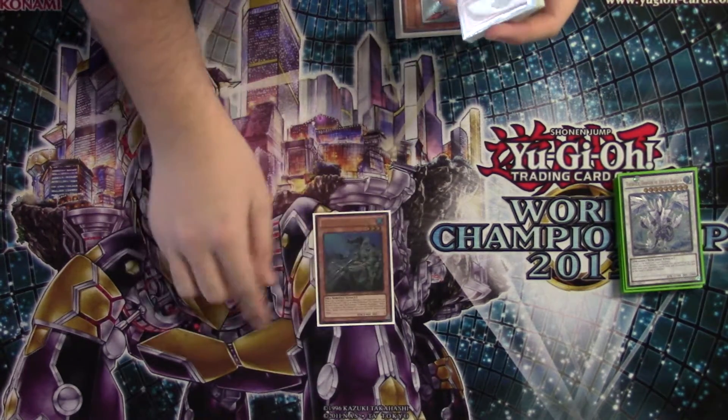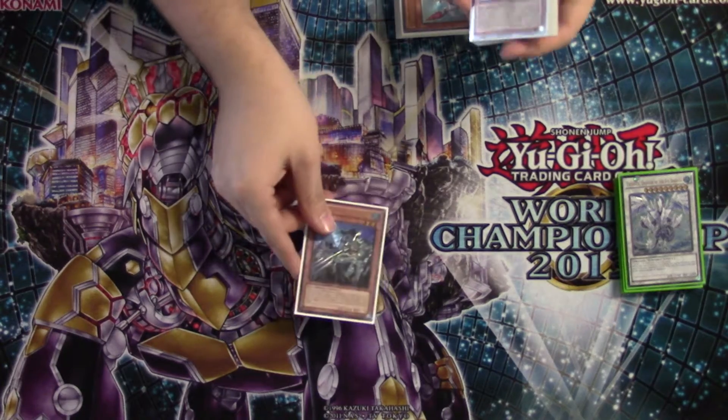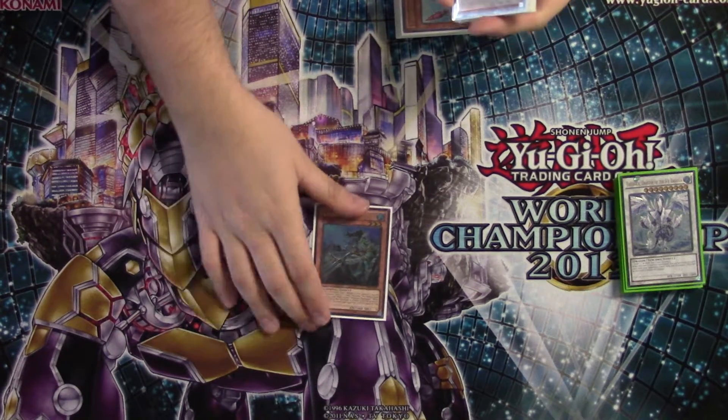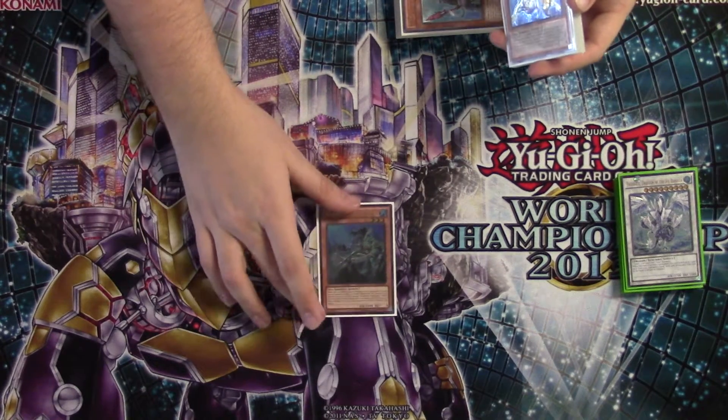We have the ability to pop backrows if there's something like a Solemn Strike we need to deal with. Marksman is also just a level three monster to get off of Deep Sea Diva or to add to our hand with Nephtabyss, and this card does a surprising amount of damage off a Diva summon if you still have Dragoons in your deck.